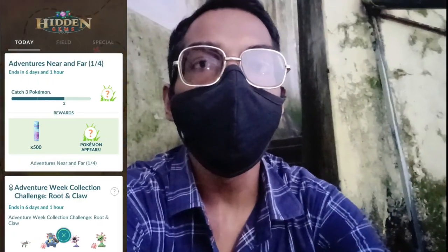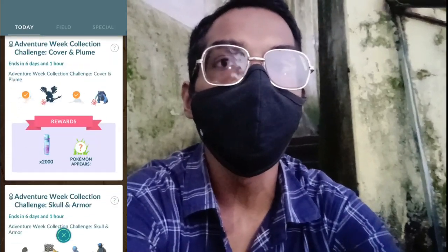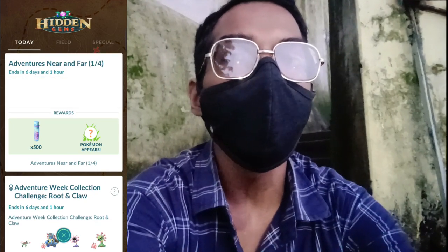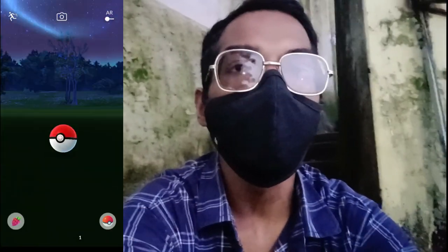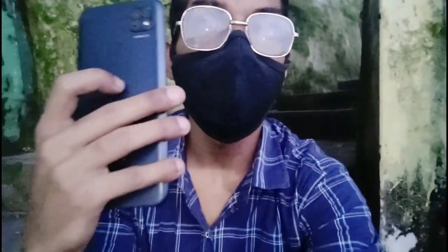Trainers, if you head to your Today view, you will see a new timed research for free and various collection challenges. We have already completed the very first task of the research known as Adventure Near and Far — all you have to do is catch three Pokémon. We claim our reward and it's Roggenrola, which is not a Shiny, but we already have a lot of Shinies from Community Day. The research has completed and we get 500 Stardust and a mysterious Pokémon — it's a Bonsly, which is not a Shiny. We are still searching for a Shiny, so let's move further and start our adventure again.